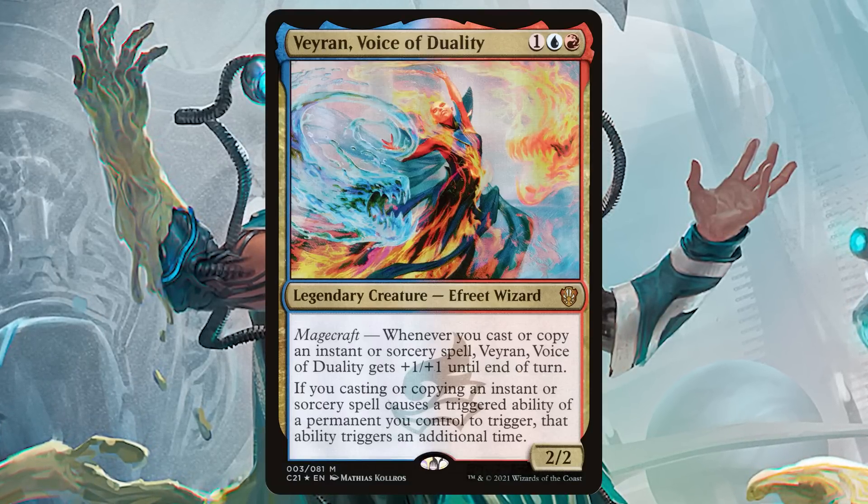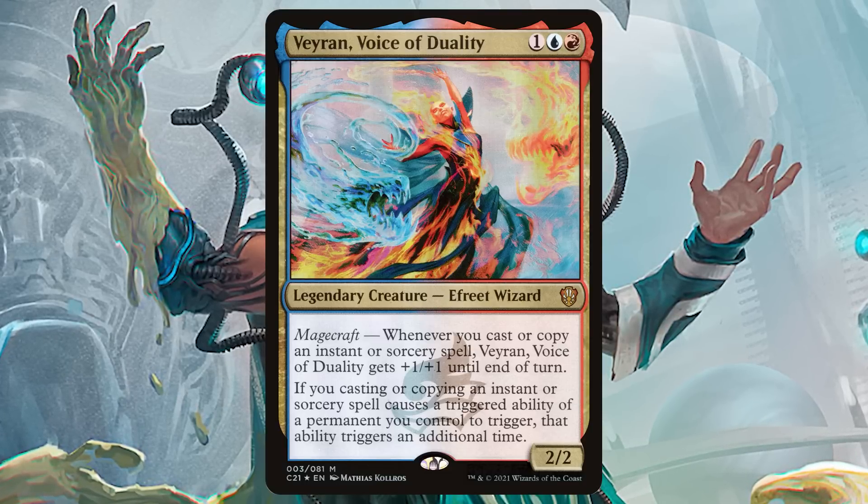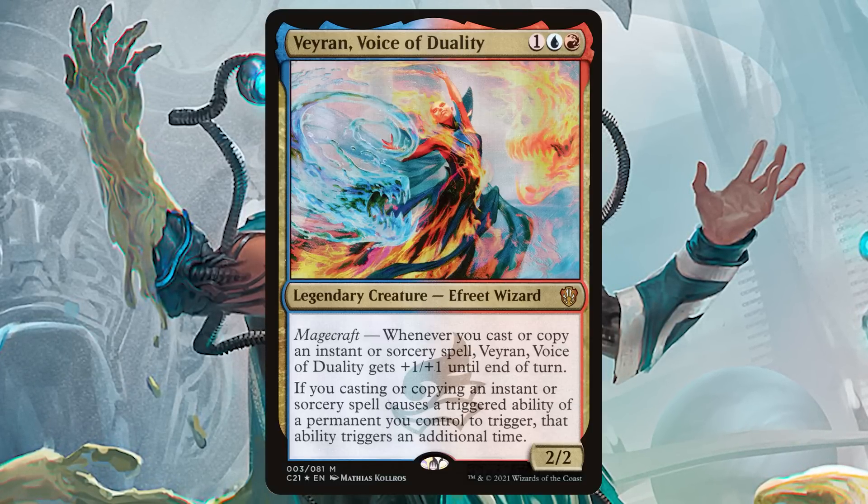And of course, if you think about all the cards in this category and then imagine Veyran, Voice of Duality doubling up all their triggers — this is so good.